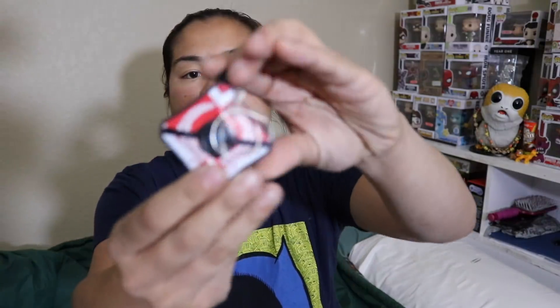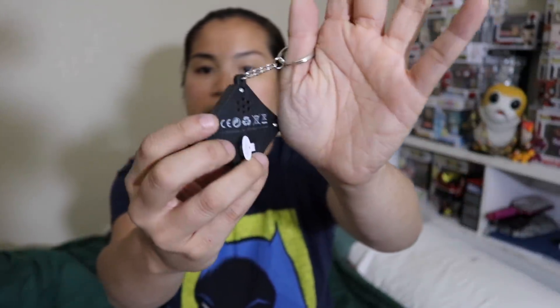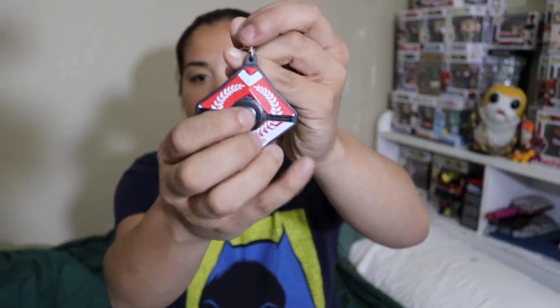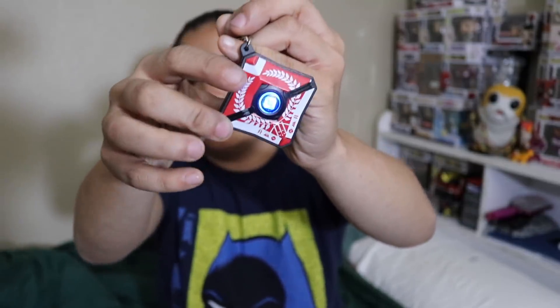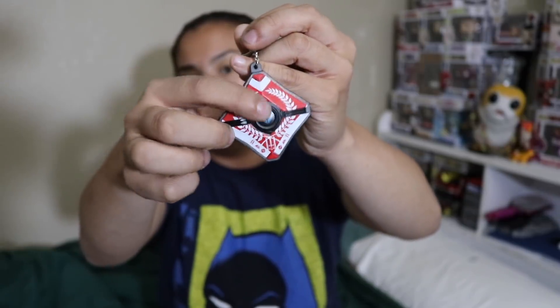The next item we got is this keychain. It looks like it's a keychain that either is going to make noise or lights. I'm actually going to pull the tab so we can see what this thing does. I'm assuming you press this little button. Oh, it lights up too — it makes really loud noises and then it lights up. I have no idea what this is, but it's a cool keychain. I'm not going to lie, I like the keychain.